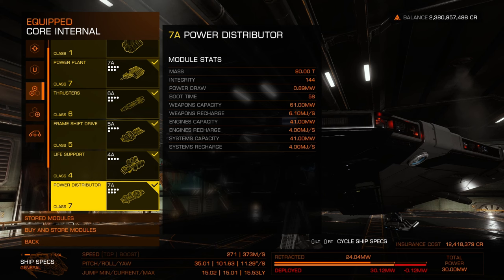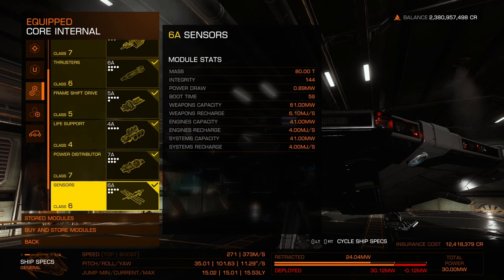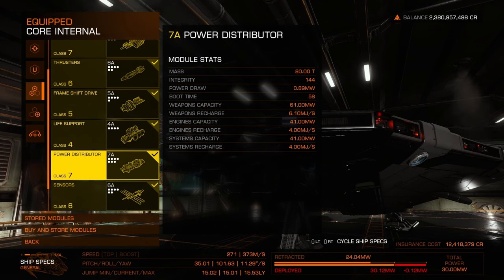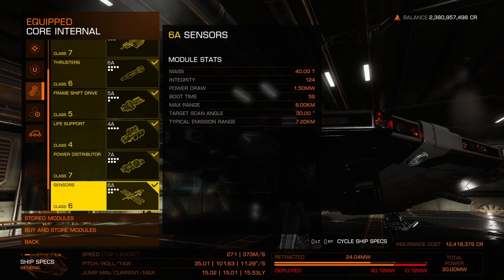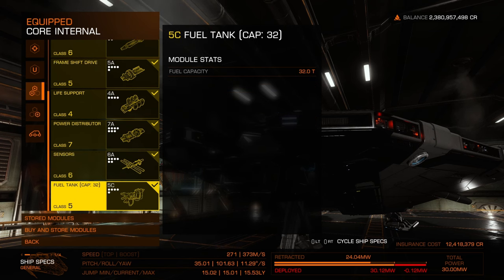Power distribution is 7A — I went for that top-tier version. The recharge rates are super helpful. Sensors are 6A — I always want to make sure I get that better scan angle. Finally, the fuel tank is stock. You can't put a bigger one in by default, but 32 tons is pretty great and solves most problems.